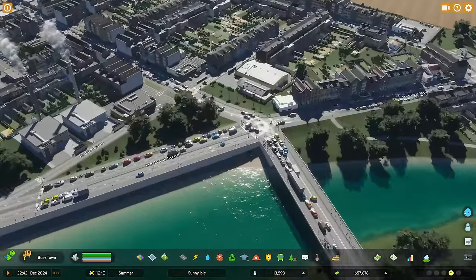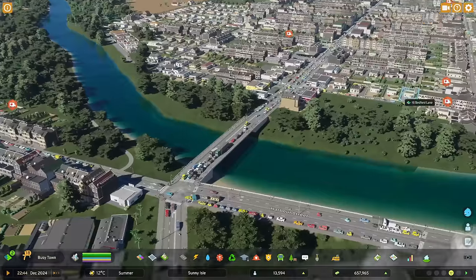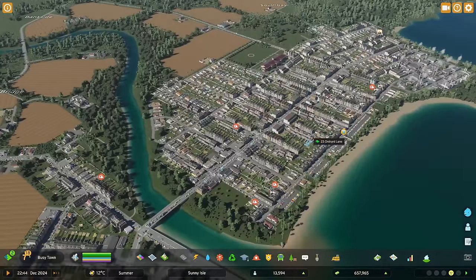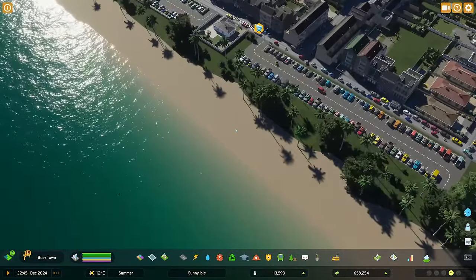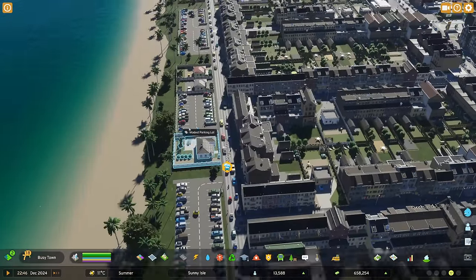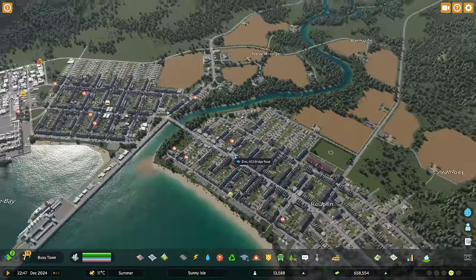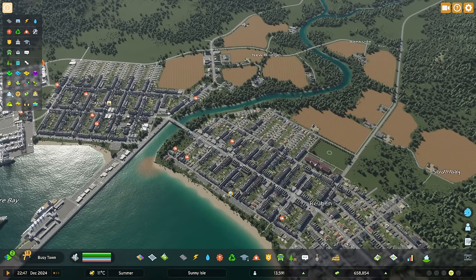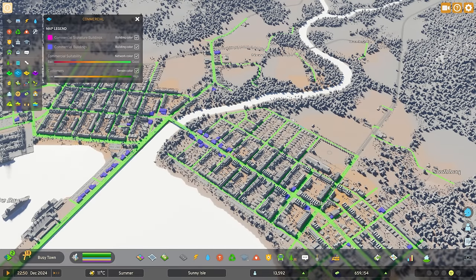With traffic lights that should help control pedestrian crossings and vehicle movements. That looks like it's sorting itself out — quite busy, which is nice to see. A lot of the traffic along here has also cleared out. There's still a little down near the car parks, as we have a severe shortage in the old town and will probably need to add some in future. Looking at unemployment, we're still quite high at 31.3% — decreasing taxes for commercial and industry hasn't done much yet, but we probably just need to let it run a little longer.